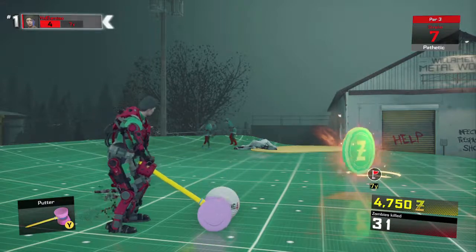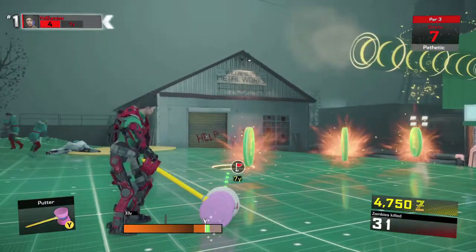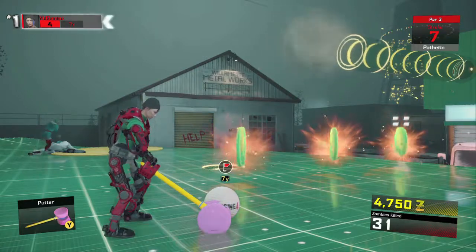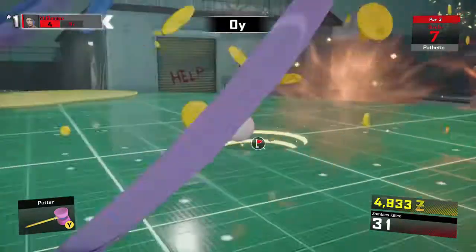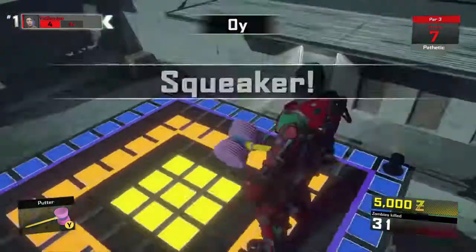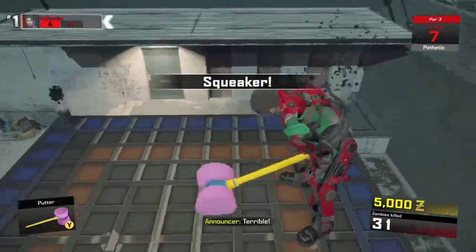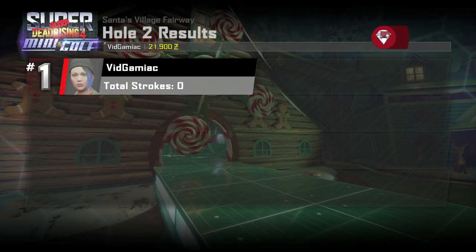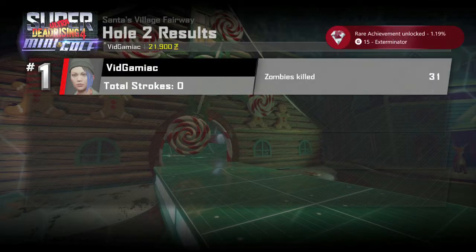But once you rack up your 30, you actually have to finish the game. All you have to do is make the hole, or you can run out of shots by going over your 7 shot limit. But once you wrap up the game, you should be on your way to the next hole — and more importantly, on your way to the achievement. There it is. It's going to be 4.15 gamerscore. And that's all there is to it.